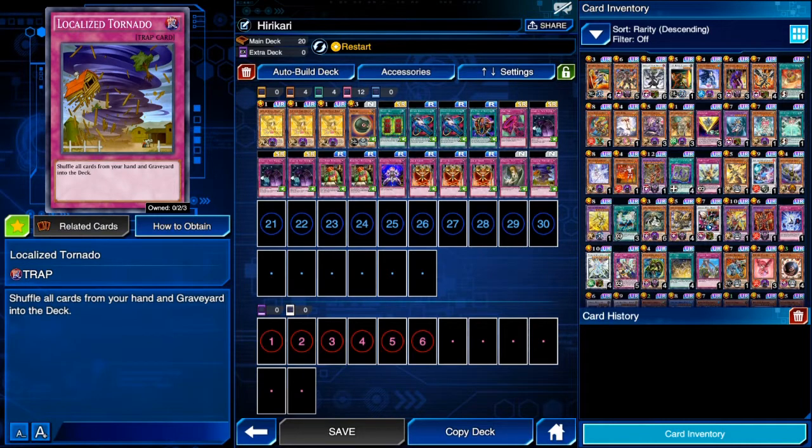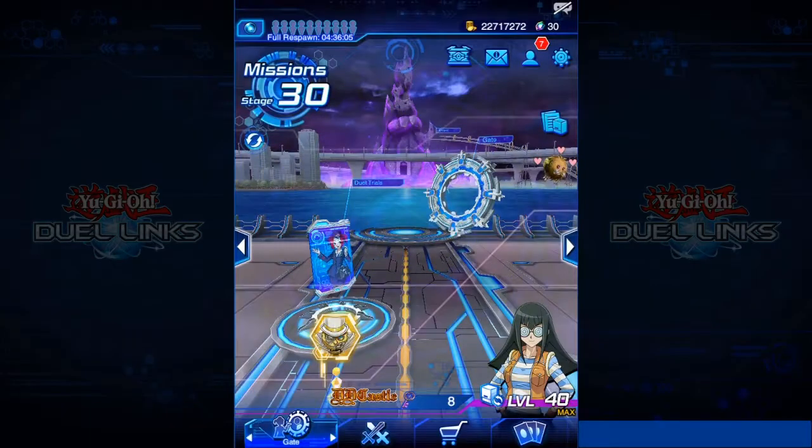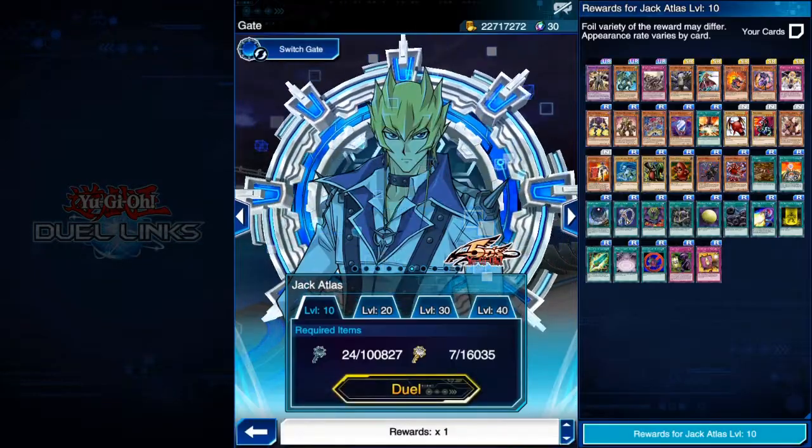If you're using a different character, I advise using Draw Sense Earth so you can fetch Ganago much faster. It will act as your shield — just place it on the board and the enemy can't run over it. So that's how the deck looks.